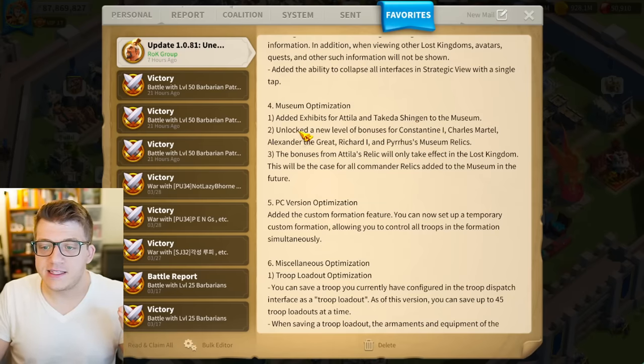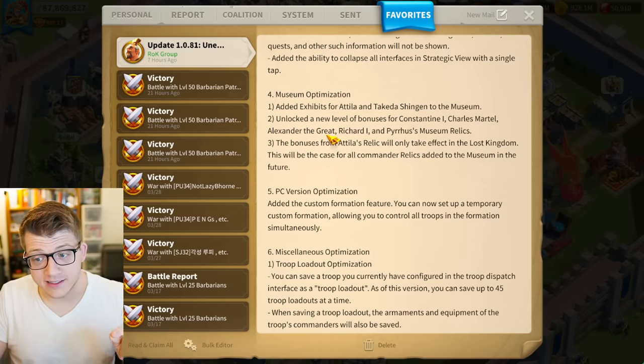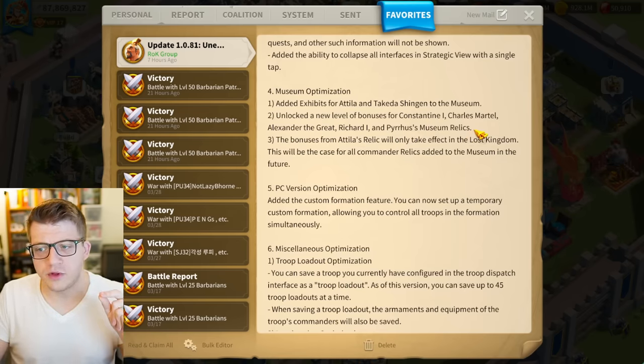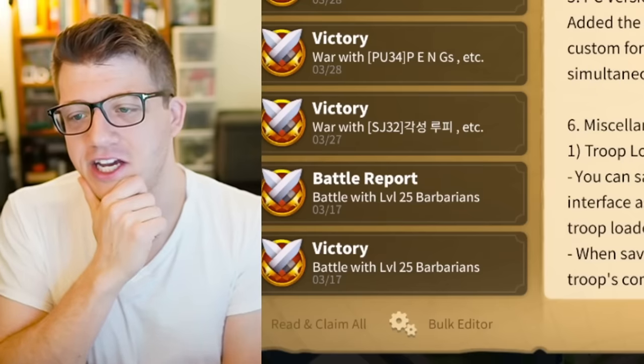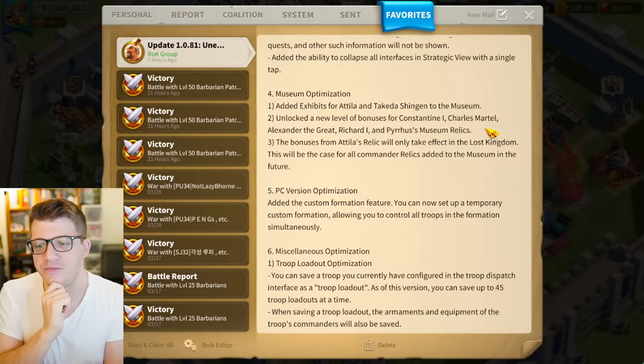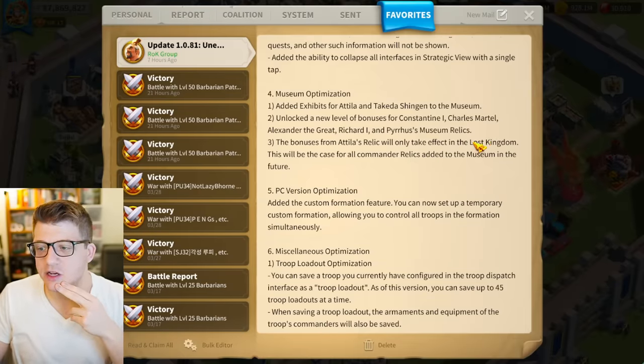Last year it took a long time to put all the Season 2 commanders into the museum, and I expect that to be the case here as well. Starting with Attila and Takeda is really exciting. They've also unlocked a new level of bonuses for Constantine, Charles Martel, Alexander the Great, Richard the First, and Pyrrhus's museum relics — so all the infantry commanders are getting a new bonus level.